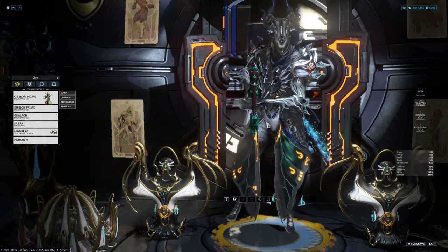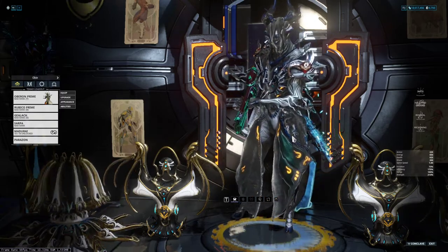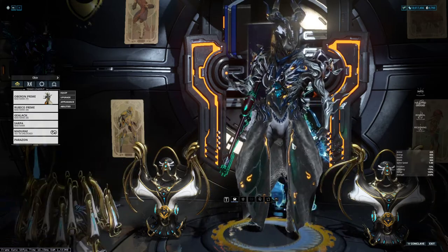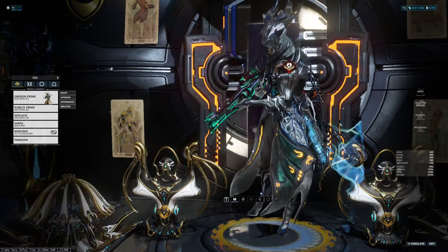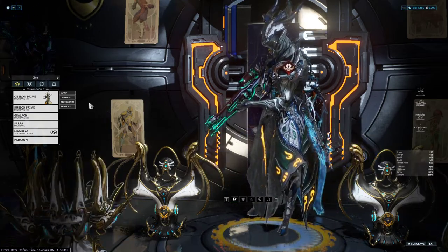I'm going to be using Oberon as my frame, which will be the quote-unquote progenitor of the frame on the Lich info screen. That's going to give me the toxin element on the bonus, which is what I want.